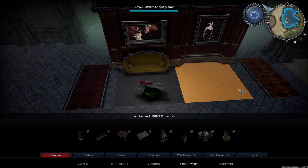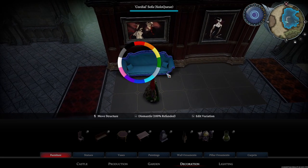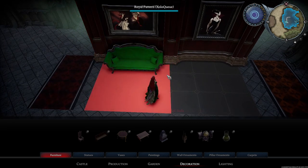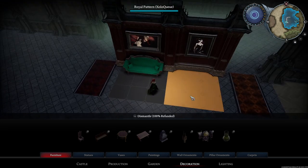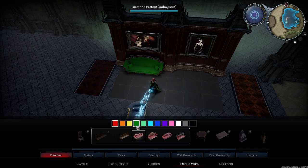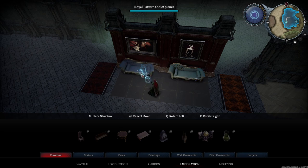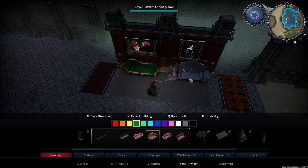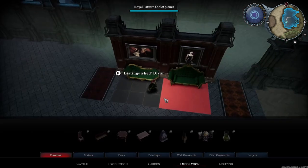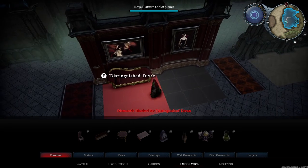Yellow could work — maybe an orangey yellow or orange — but plain yellow is a little too bright. You could also use a dark green. There are two kinds: a pale green and a neon green; the pale green looks a little bit better here. For green I'd recommend the distinguished divan or distinguished sofa — these two sofas are probably best to use if you're going for a green-and-red theme. That's the kind of stuff I'll be talking about as I go through this example.